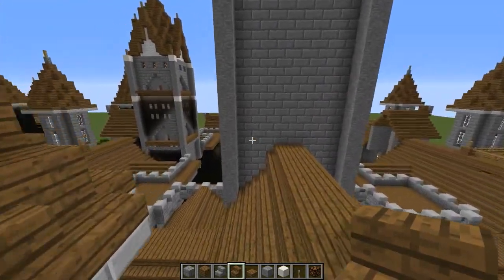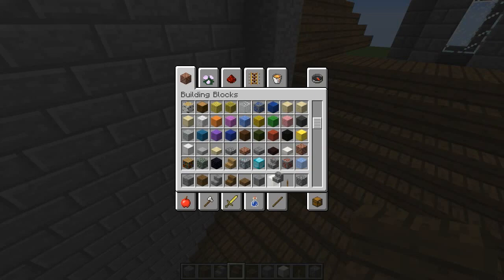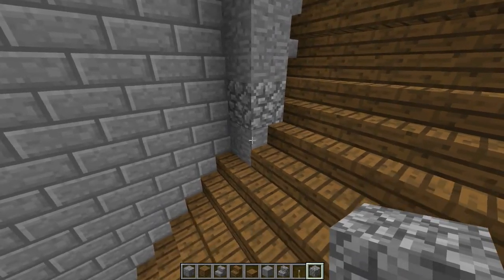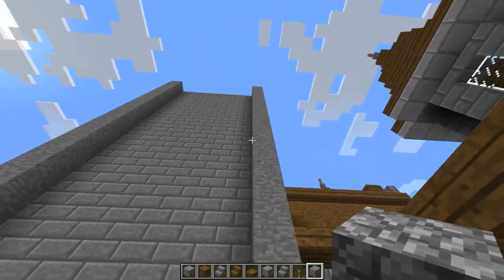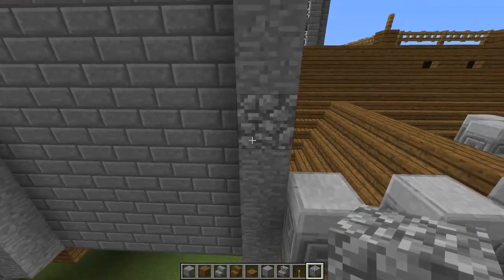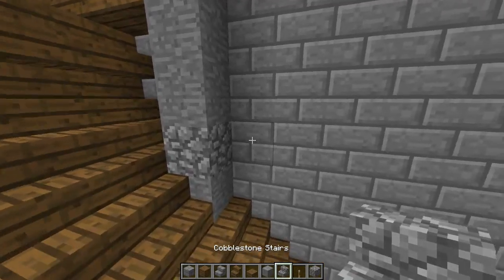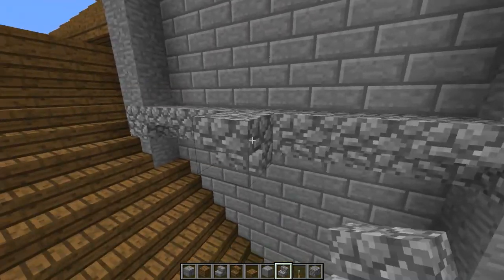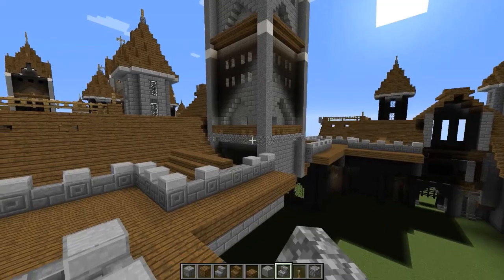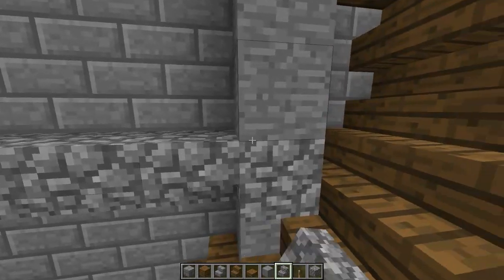Alright, so what we're going to start on is we're going to come down here and take some cobblestone and some cobblestone stairs. We're going to put a cobblestone block on the second block up on the columns from this front one right here — the same layer, same row. Replace the cobblestone right here, then continue around — do that one and that one. Then connect these up with upside-down cobblestone stairs, just like that. This will be the bottom of the railing for the bottom balcony. We don't have to worry about this one because there's a room in the way.